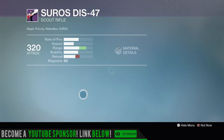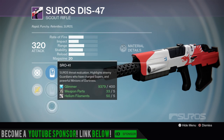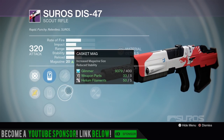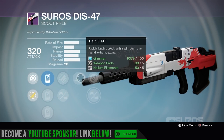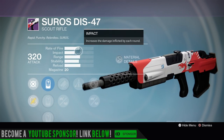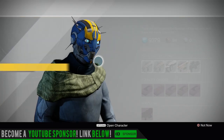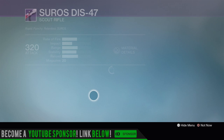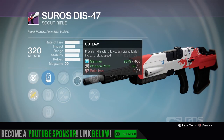Let's look at the DIS-47. Remember you saw that max stability full auto one recently. Sights we have the 19, 28, and 41. We have Fitted Stock, Casket Mag, Triple Tap, Lightweight, and Rifle Barrel. Not bad, not great. Remember this thing fires really fast - the full auto max stability one is just oodles of fun in PvP, but in PvE you just run out of ammo really quickly. This one we got Fitted Stock, Appended Magazine, Outlaw, and Hand Laid Stock.